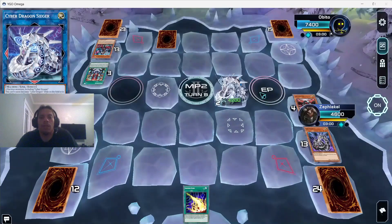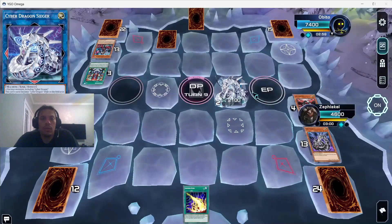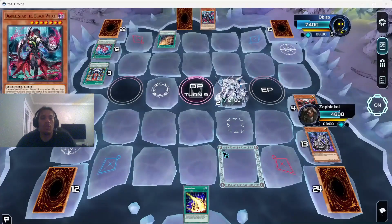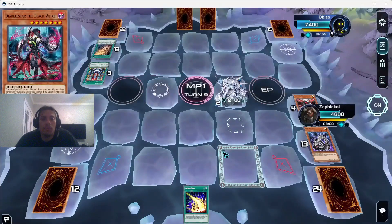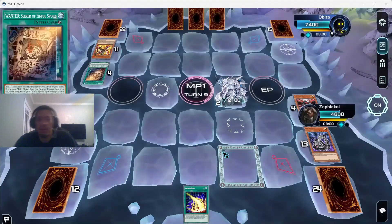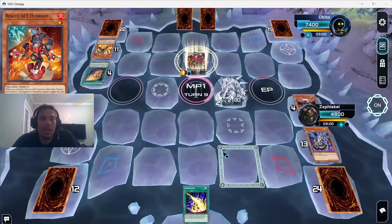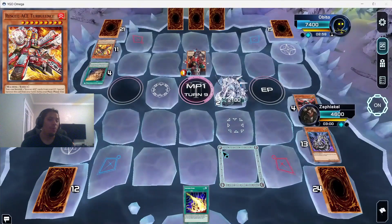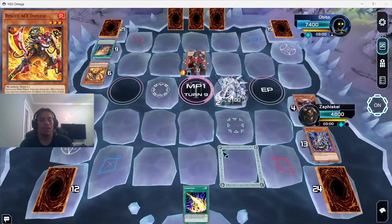Now he has to overextend to get Diabelstar back. He draws, uses Wanted to get another Diabelstar from deck, banishes to draw — crazy that it does that. Summons Hydrant to use its search effect. At this point I started to think I was cooked, but I was like, let me play it out and not just quit like I did in game one. He summons Turbulence and gets a set four — still disgusts me.